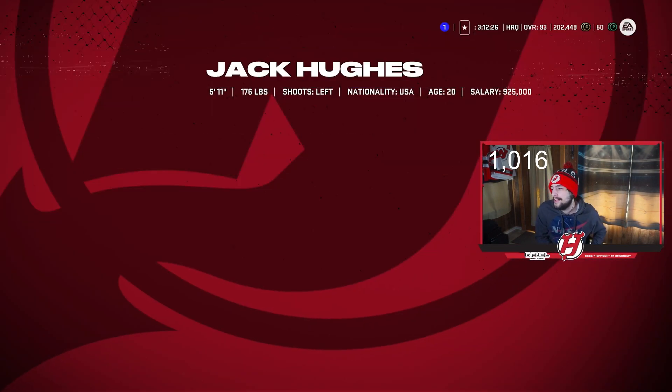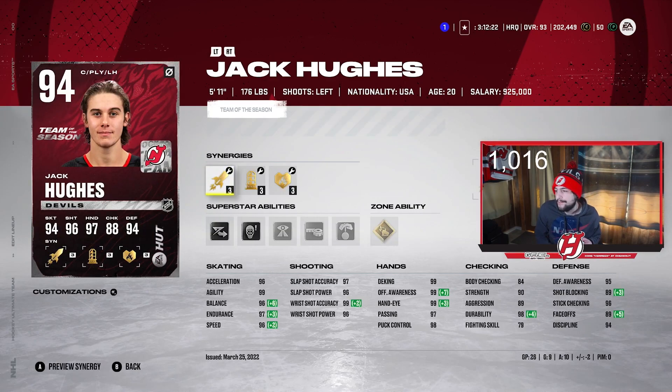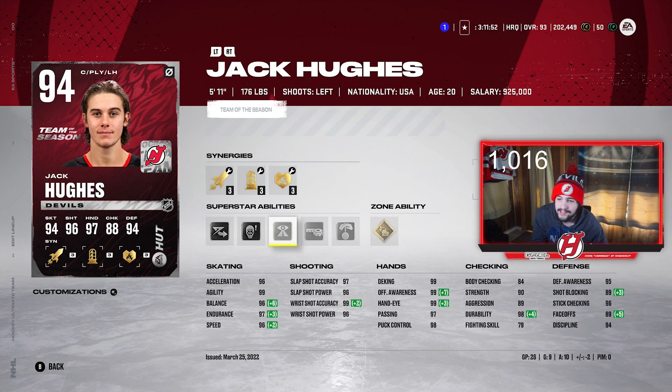Then we got Jack Hughes. Kind of hard to put him on the second line because this card plays like a first line forward easily. 5'11", 176. He's got amazing skating stats — 96 Excel, 99 Agility, 96 Balance, 97 Endurance, and 96 Speed. Shot is outstanding as well: 97, 96, 99, and 96. He's got 89 faceoffs, Elite Edges, and Shock and Awe — though I'm probably going to take Shock and Awe off, it's not really doing too much for him. He's been really fun to use so far — 9 goals, 10 assists in 26 games. His team is definitely more of a team by committee; no one's going to have crazy stats because everyone chips in.